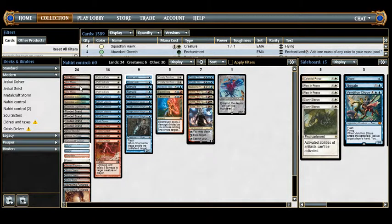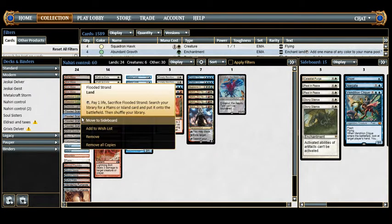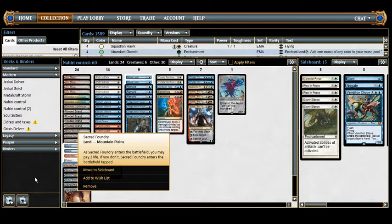Our fetch package is 4 Arid Mesa, which fetches mountain or plains, and 4 Flooded Strand, which fetches island or plains. The fetchable lands in the deck are a singleton Hallowed Fountain, 2 Islands, a Mountain, a Plains, 1 Sacred Foundry, and 2 Steam Vents.